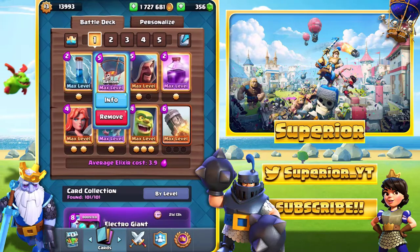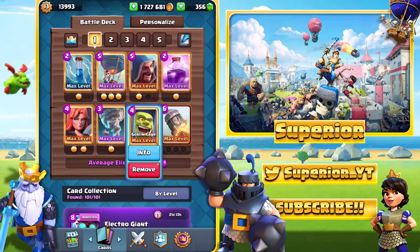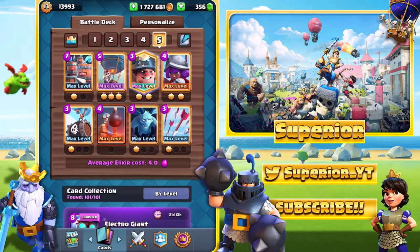Balloon Rage — just overpowered. Rocket. We've got Wizard Tornado for 2v2. Goblin Cage because he's an absolute monster. Valkyrie because it pretty much counts as every single card in the game. And yeah, that's pretty much the deck. I'm going to end it here — thanks again for watching, feel free to copy it, and I'll see you in the next video.